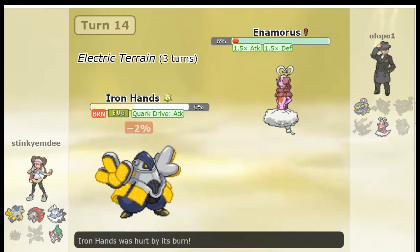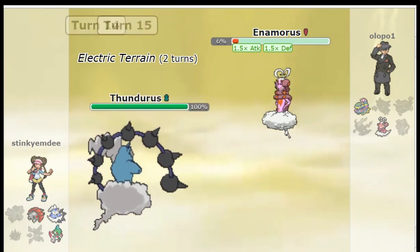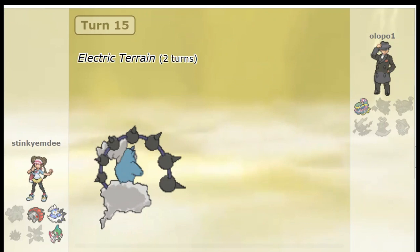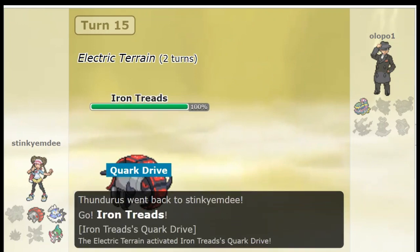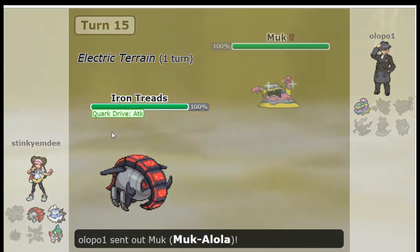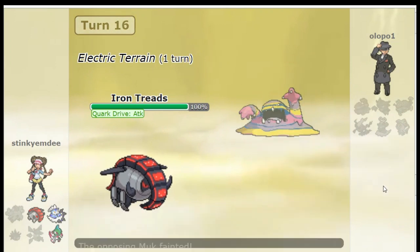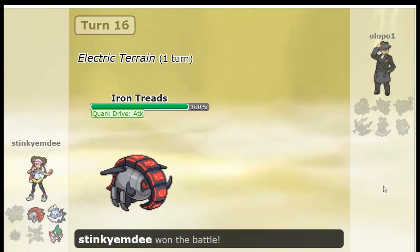I clicked Thunder Punch there, Iron Hands goes down, but I'm in great position to win this game. I click Volt Switch and out comes Iron Treads to put the hurt on this Muk. Earthquake comes out and we knock it out. Just the value of Koraidon — being able to set up electric terrain a little faster allows me to pivot into other things.